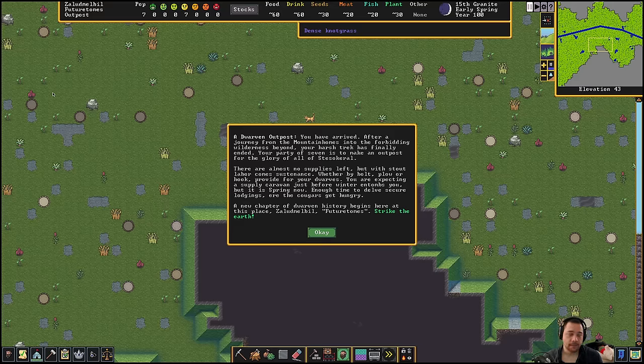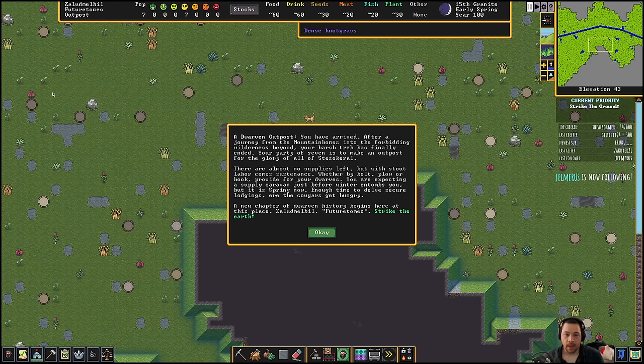The only disadvantage of playing immediately is you don't get to really name anything like your fortress or government or whatever. So a Dwarven outpost — you have arrived. After a journey from the mountain homes into the forbidding wilderness beyond, your harsh trek has finally ended. Your party of seven is to make an outpost for the glory of all of — Stesokeral. Yep, off to a good start. I don't speak Dwarven. There are almost no supplies left, but we are here. This place is going to be called Zoludmebil — Future Tomes. Nice. I can take Future Tomes.